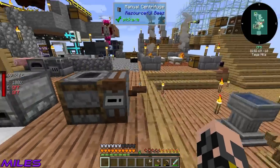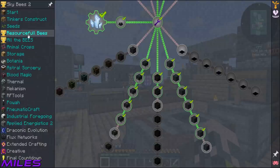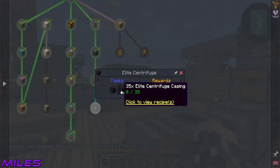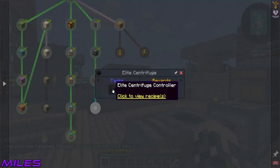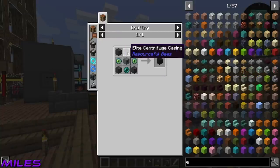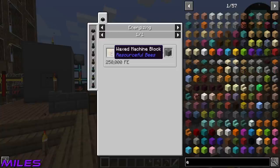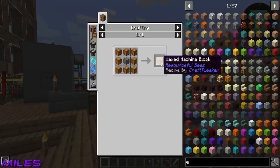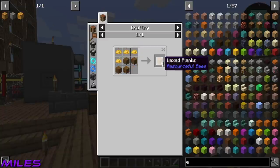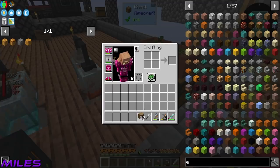Wait - some mad calculations here. To make the elite centrifuge you need 35 elite centrifuge casings, and then to make the elite centrifuge controller you need one additional elite centrifuge casing. So we need to make one more casing - that's the wax machine block. Can you get on making that while I turn these? Each one needs 1 million FE, loads of steel, loads of wax, loads of planks.